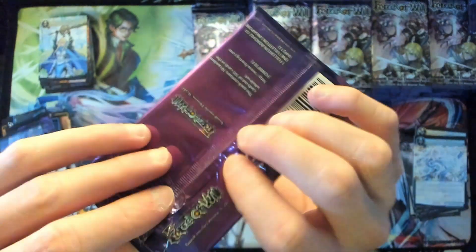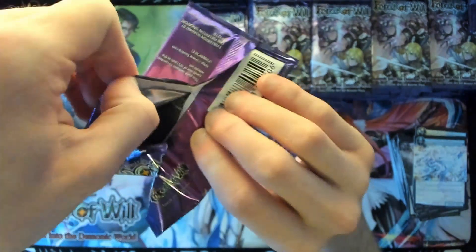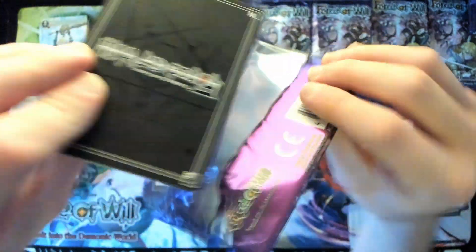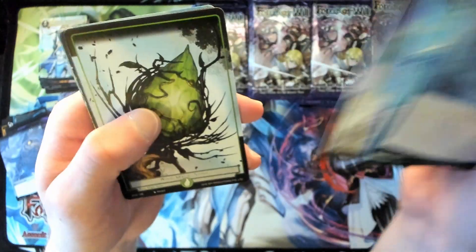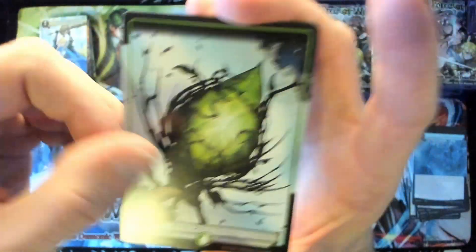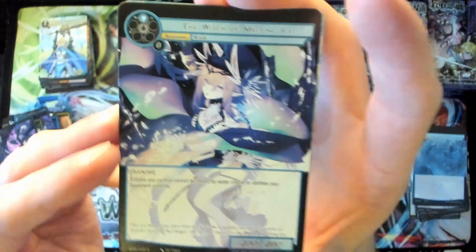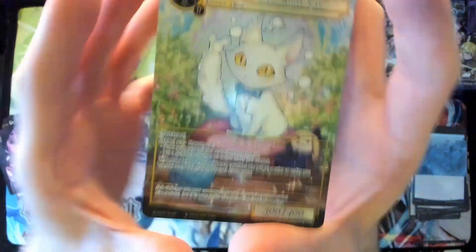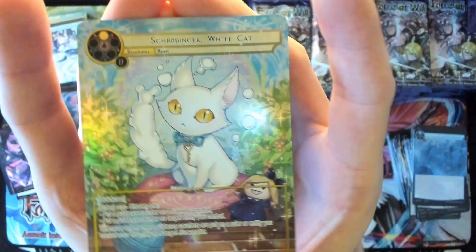This one feels a little thicker — is this a god pack? Well, it's definitely not a ruler. Feels thick but — darn. I think my fingers are just wanting something more. We got Witch of Melting Eyes for a rare, and look at that — a fucking Marvel rare full art showing Schrodinger's white cat.